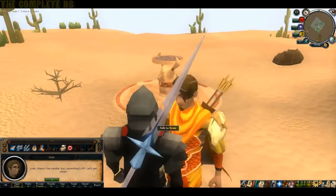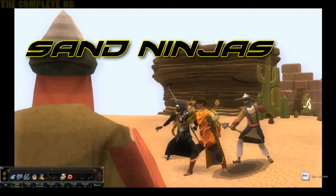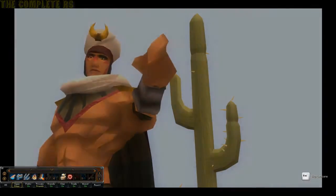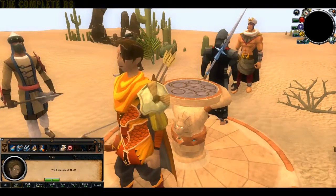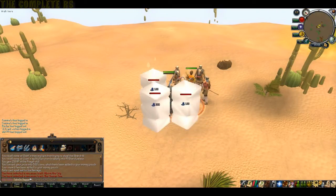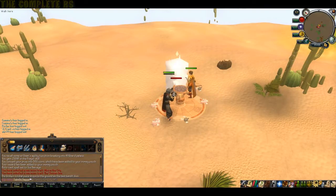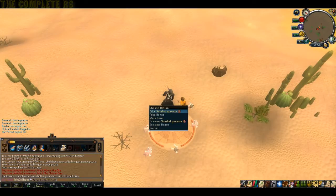Go ahead and inspect it, and as you do you'll be greeted by a crowd of sand bandits — these are the low level bandits I was talking about. Go ahead and eradicate them all; it doesn't matter which way you go about doing it, whatever gets the job done. Once you kill them, the last one you killed will drop a piece of the sundial, so go ahead and pick that up. If you happen to need food, they also dropped food for you, conveniently enough.